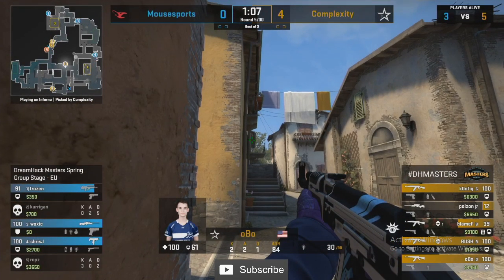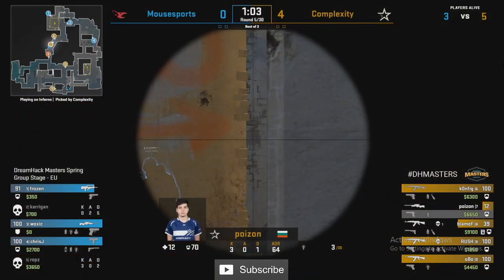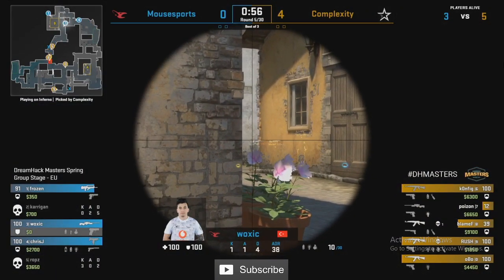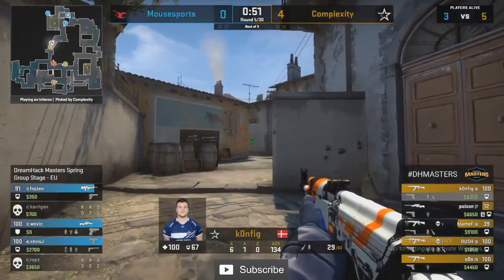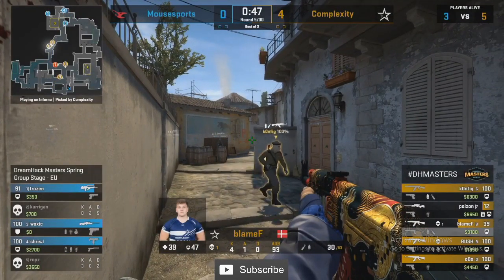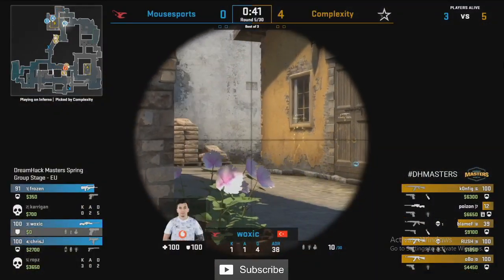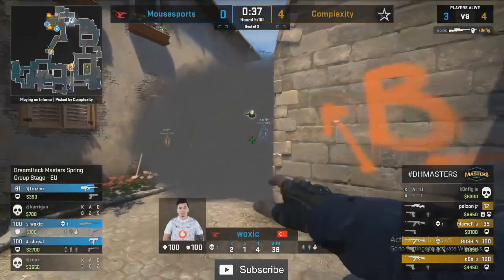Mouse Sports can gamble towards B with three — that's a really safe call considering how consistently Complexity have executed into this site. Is it the big boy gamble? Really is. This stack is based off of four in a row for Complexity — you fully understand why they've done it.